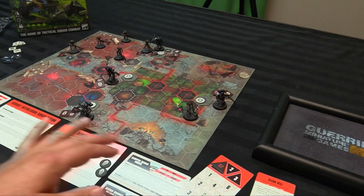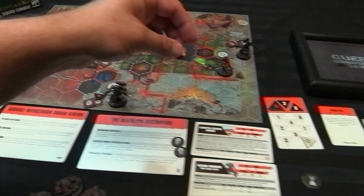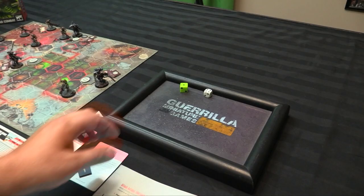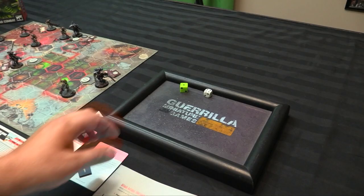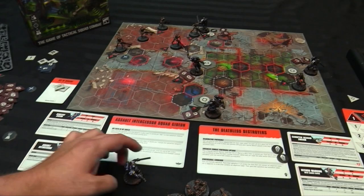Scoring end of turning point one: one for the Necrons with their Clean Kill, four for the Marines — total five to two. Turning point two begins. Marines win the roll-off and gain initiative, which means they must declare their Target of Opportunity first. 'Make It Personal': after a friendly operative's activation, an adjacent enemy operative is taken down. For the Necrons: 'Take the High Ground' — control more objectives — or in the end phase, enemy operatives with 12+ combined wounds taken down.